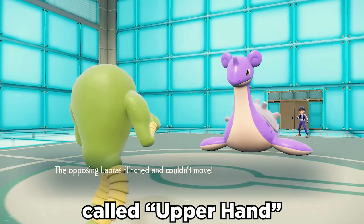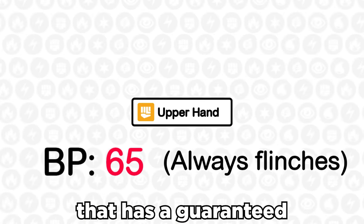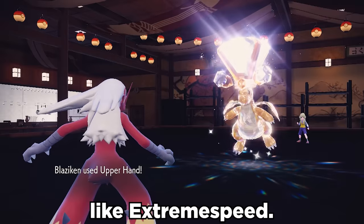The Indigo Disc dropped a brand new move called Upper Hand, and here's how it works. It's a 65 base power Fighting move that has a guaranteed chance to flinch, but it fails unless the opponent is using a priority move like Extreme Speed.